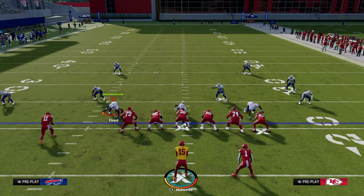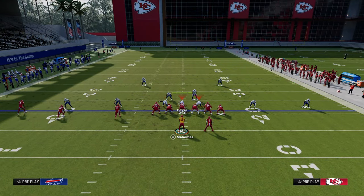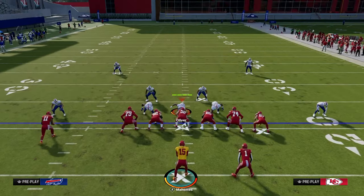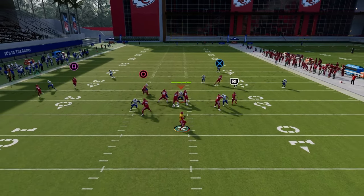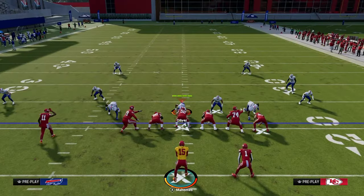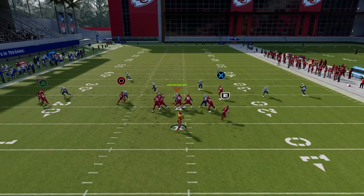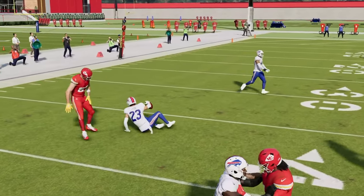Another really common adjustment, especially out of a baseline trips defense, is to man up everybody on the trip side and play cover two over to the right, maybe throw a guy in a middle third or blitz. Very common standard cover shell. But what you're going to see is this post — the short post — when it cuts inside, it actually kills that man coverage. Just a possession catch, but it's really good against the scissor adjustment a lot of people like to do against trips.